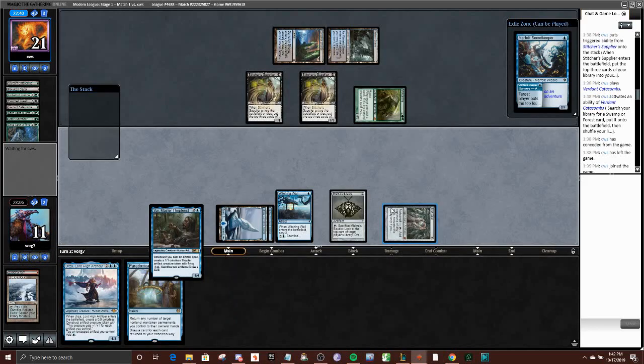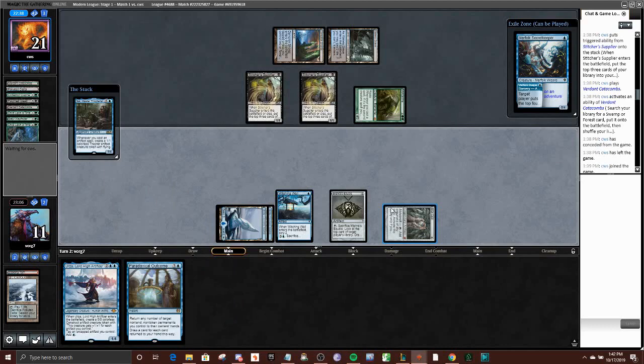If we draw a land, we get to Urza, and then we'll have 3 mana after that. So I probably need to crack the Bauble because I need to actually go off pretty hard next turn. So if I hit another zero and a land and high-roll a bit, I'll be able to play Urza and P.O.